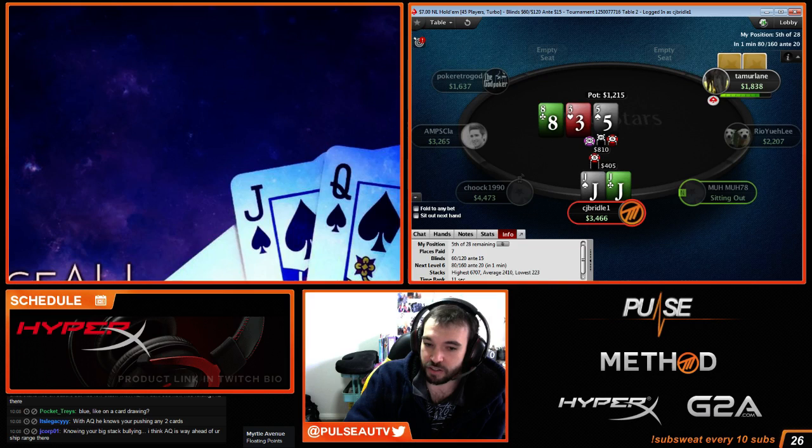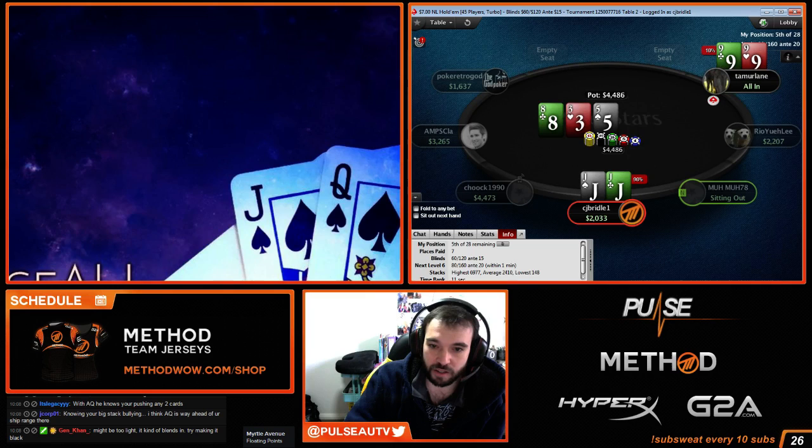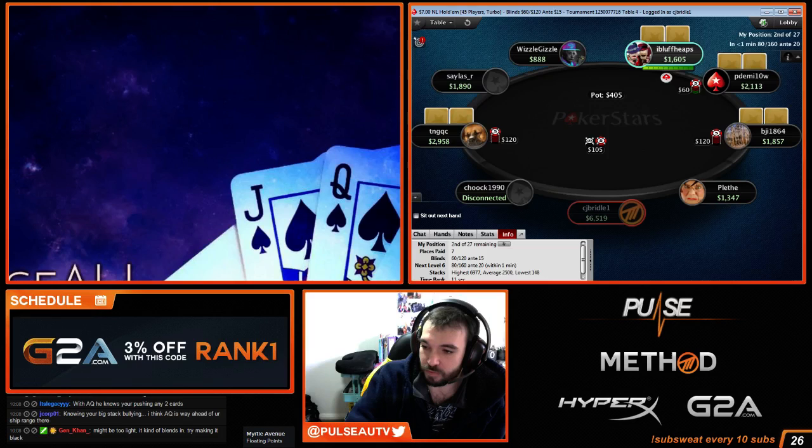If you're unsure about that, I can show you the calculation. I'll prove it — we'll make this the last game, one-table it, and then after I finish I'll show you why Ace-Queen is bad and why I can shove any two cards.